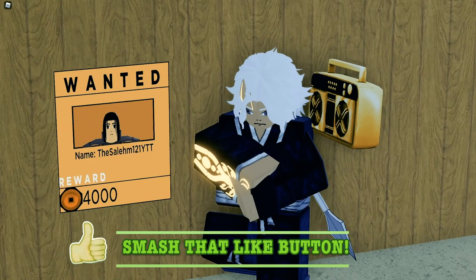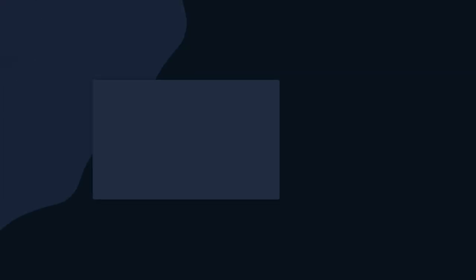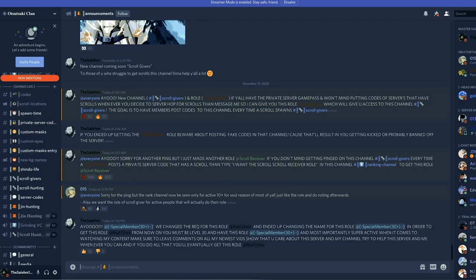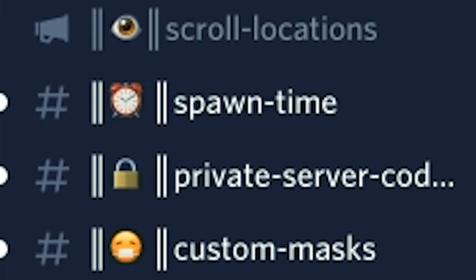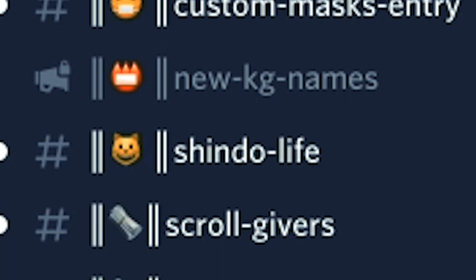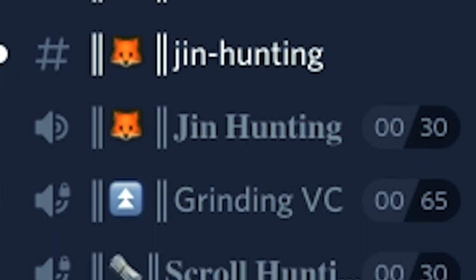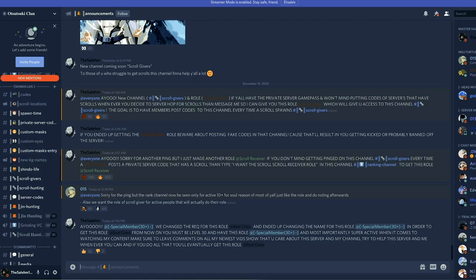Make sure you guys smash that like button if you haven't yet. Let's try to hit 300 likes on this banger. Click the first link in the description and join up my Discord. We have a whole category dedicated to Shindo Life with channels such as a codes channel where we update you with the latest Shindo Life codes, a score locations channel, a private server channel with hundreds of private server codes, and many more. Don't miss out.